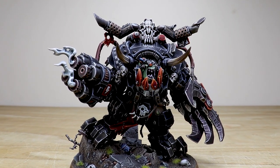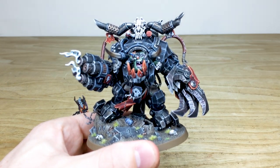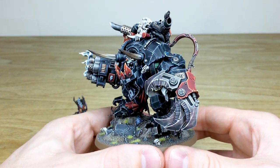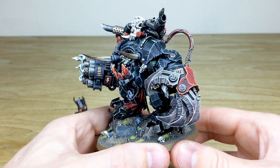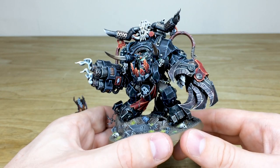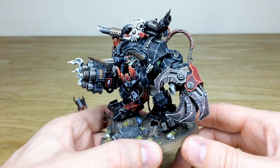Let's move on to the biggest and baddest Ork in my opinion, which is Gazgkull himself. Rich has absolutely blown it away with this model — phenomenal work gone into it to reach this super high standard. We'll start with the awesome and aggressive-looking claw. What I really like is the really subtle purplish-red tinge to the claw — what I'd like to think is just the staining of blood that's been on that claw for such a long time. Gaz has killed many foes, and the remnants still remain stained.